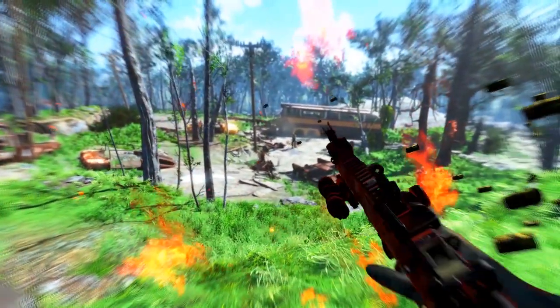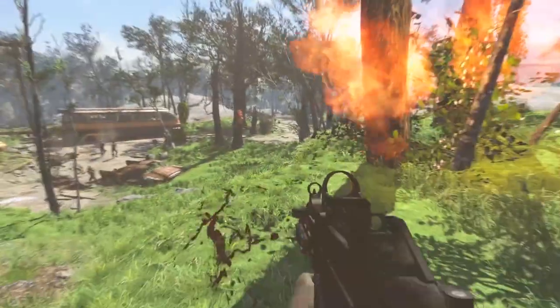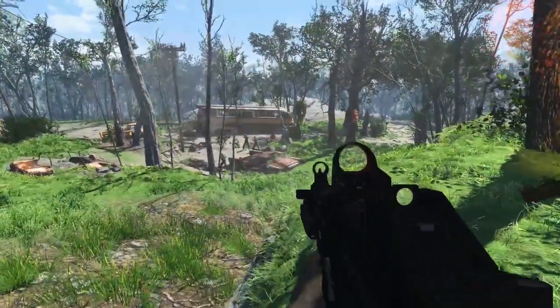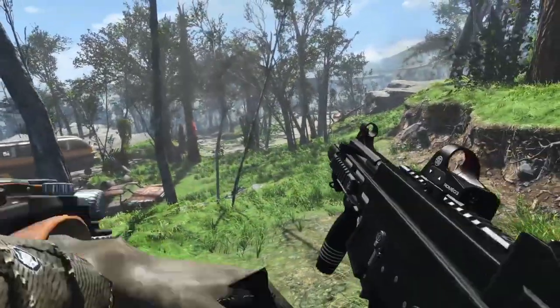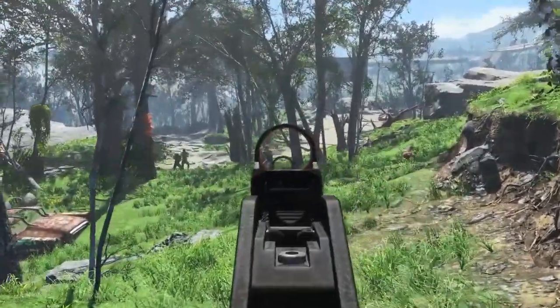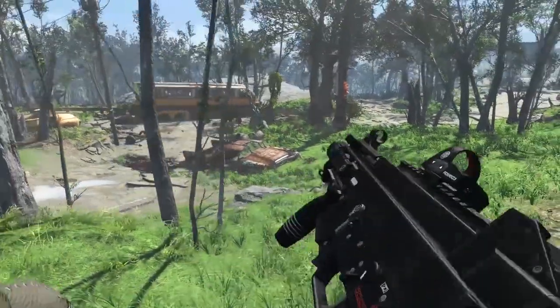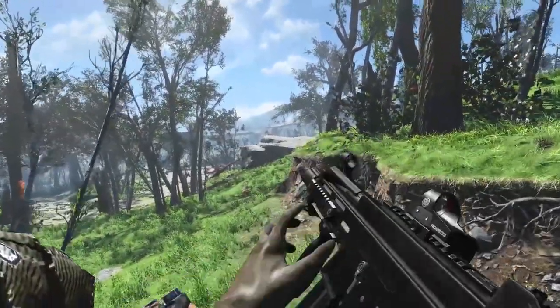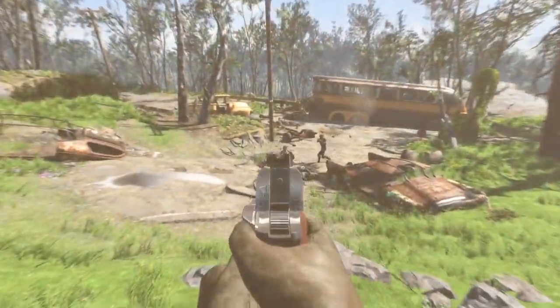Smoke is just one of those additional touches that really contributes to the sense of realism in the game. Every type of weapon has its own type of smoke emitted, and only ballistic weapons emit smoke. This additional smoke makes for some really interesting images and gives you the impression that you're in a living, breathing world. Once the smoke comes out of the barrel it's carried off by the wind — some weapons will emit more smoke than others, and at certain times of day you'll be able to see it better.